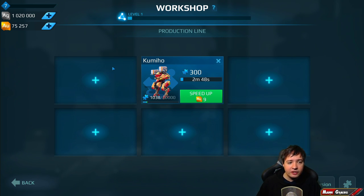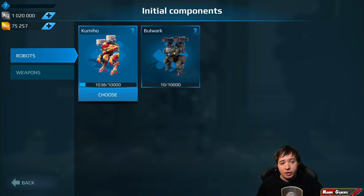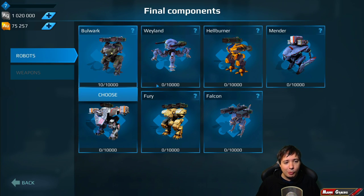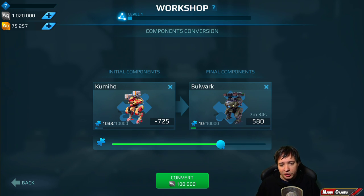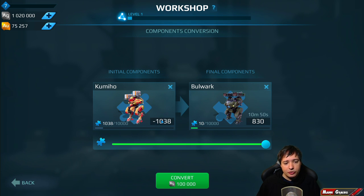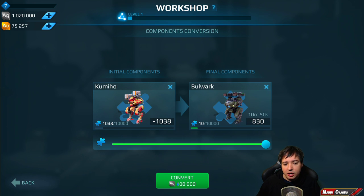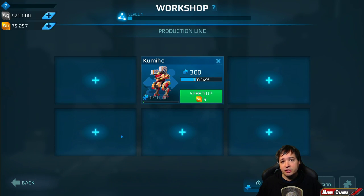You can then repeat it or delete it from the production line to select a different one. The conversion feature is big — you click it, choose the components you want to convert, say Kamiho, and then select the recipient, for example the Bulwark. A slider lets you choose how many components to convert. I'm selecting all of them: 1,038 components will be taken from the Kamiho and 830 added to the Bulwark — that's around a 20% loss in the conversion process. The conversion costs 100,000 credits, and currently it's the same price whether you convert a little or a lot.